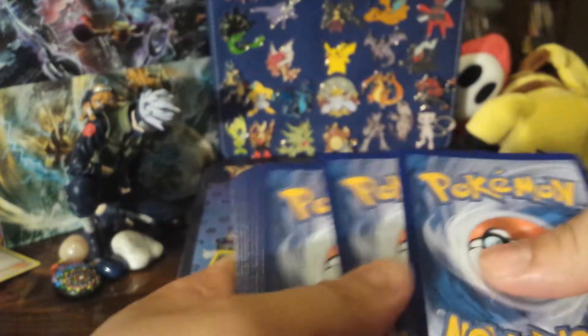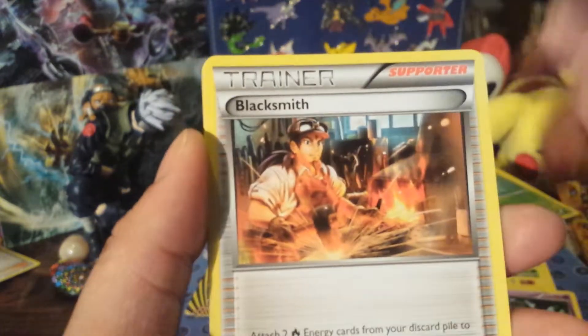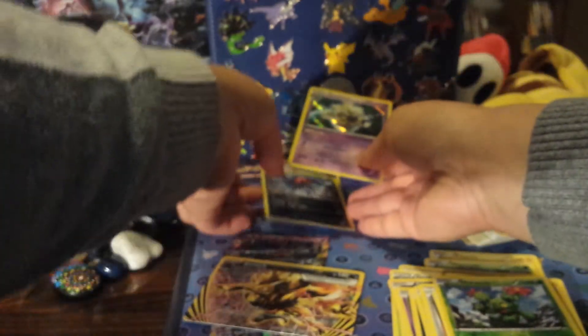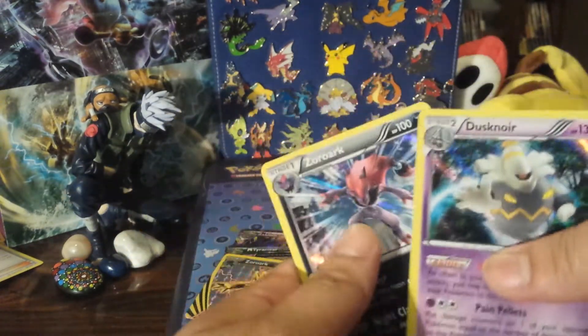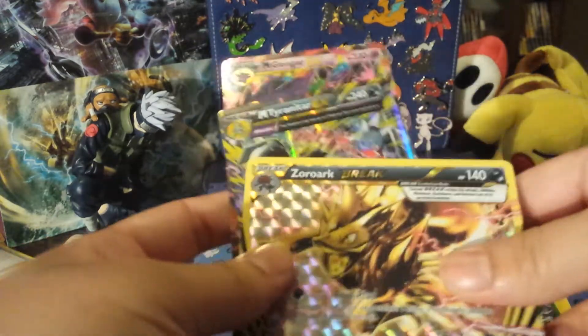Last pack — Flash Fire. If we get anything good in this one I'm gonna lose it. We have a Sneasel, Espurr, Stunky, Roselia, Duskull, Blacksmith, Luxio, Maractus, Maractus Reverse, and a Dusknoir Holo. Out of all the six-pack openings I've done, this is probably the best one. We got two holos — that automatic one and another holo in the last pack. Dusknoir is very playable.